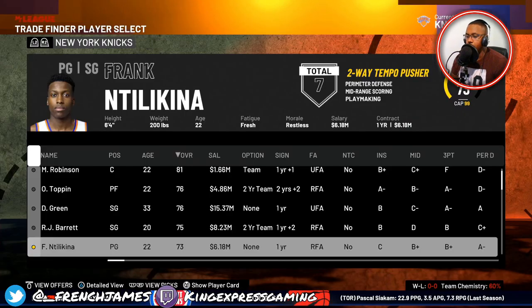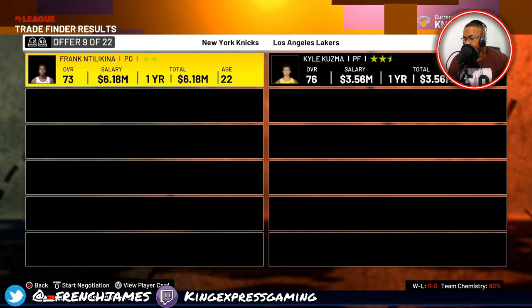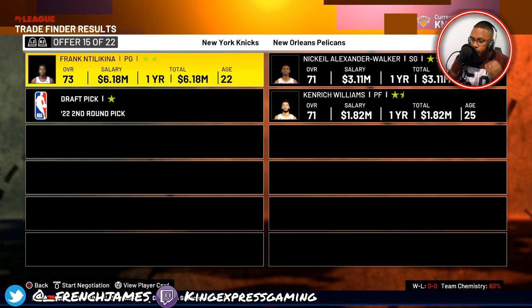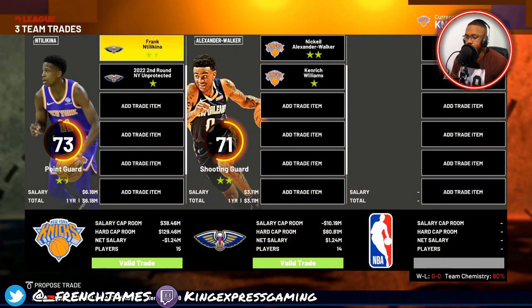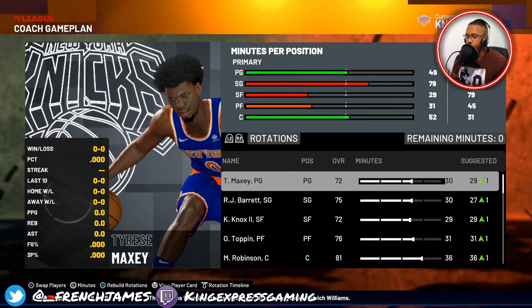Now let's go to coaching and game planning. Frank — that's who I need to get rid of, that ball's got to go. I could get Kyle Kuzma — the Lakers will give up Kuzma for Frank Ntilikina. I really like Nikio Alexander Walker, but how many forwards do I need? Actually, I'm going to take this — let me get that young man.